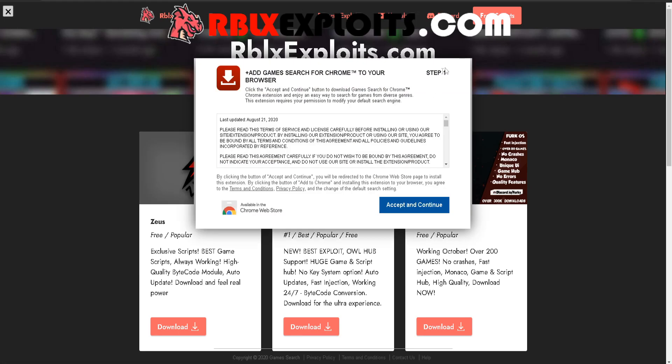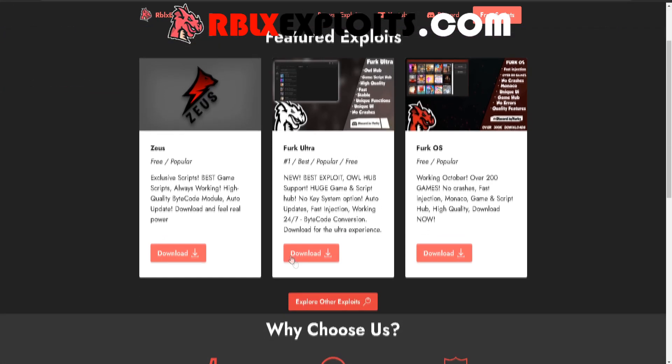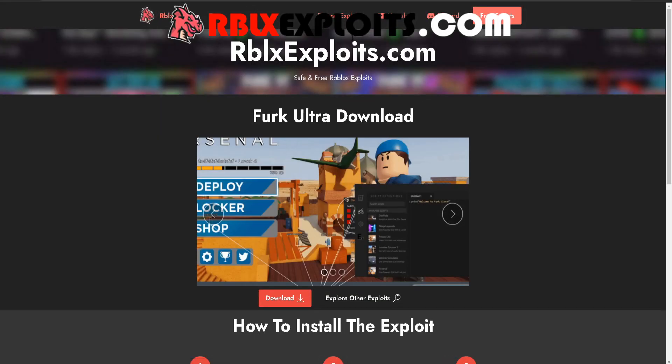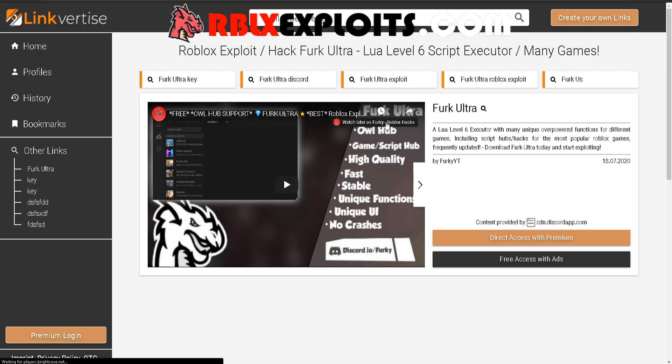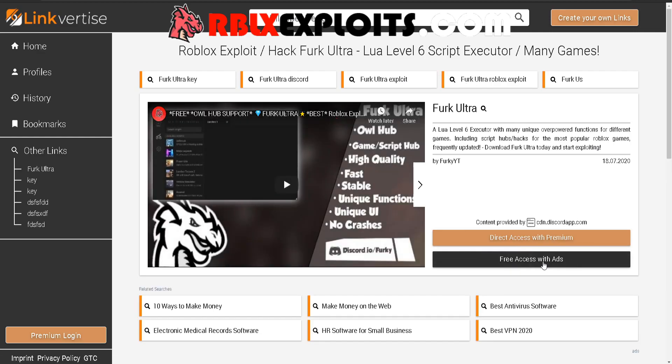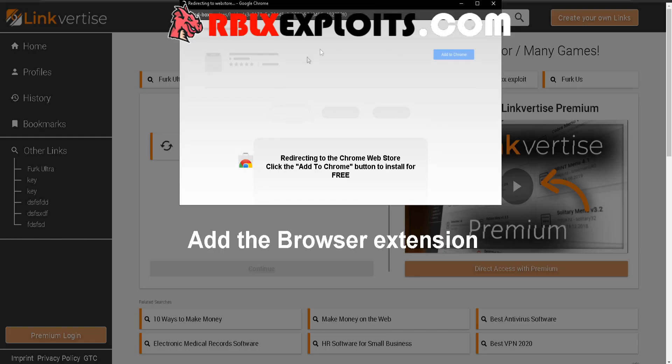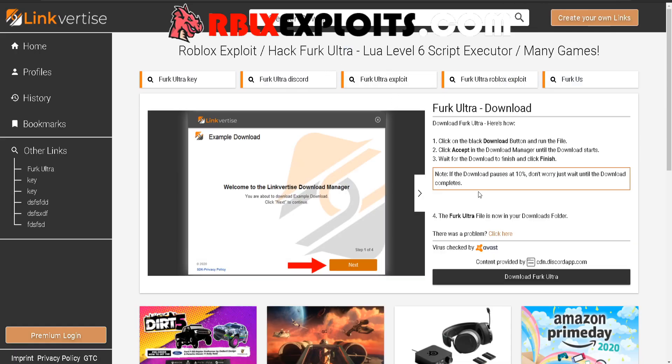Then you will see this. Press download on Ferg Ultra right here. Then we'll see this — press download again. Then you will see a link to this page. Press free access with ads, and then we'll see a few ads. I only have one, just do them. Once that's done, press continue. And now press download.